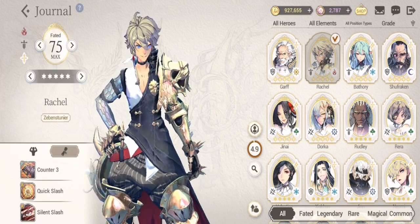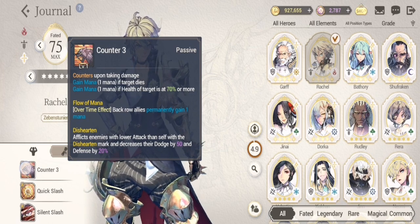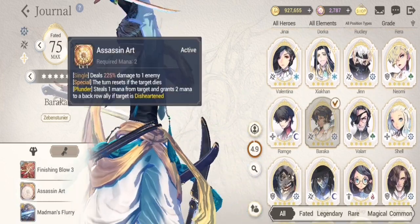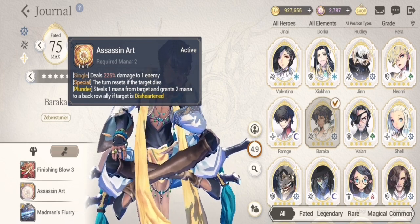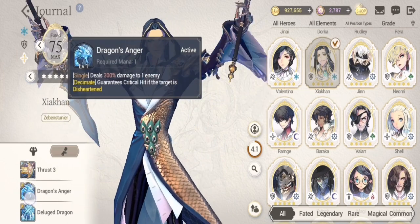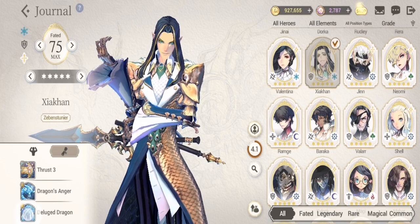Our next general is Rachel. Rachel's unique passive is Disheartened — decreases enemies' dodge by 50% and defense by 20%. This is good in the current PvP meta, as Rachel's usage has increased with the arrival of Janai's FC and involvement in PvP. The two lieutenants that synergize with Rachel are Baraka, whose S1 steals mana and S2 also combos with the passive, and Siakan, who also has a combo with Rachel's unique passive on his S1 and S2.